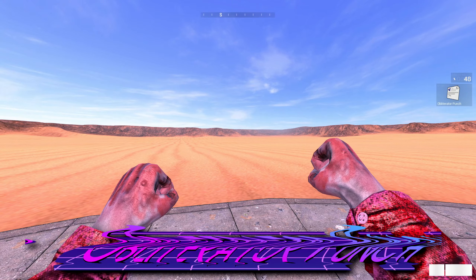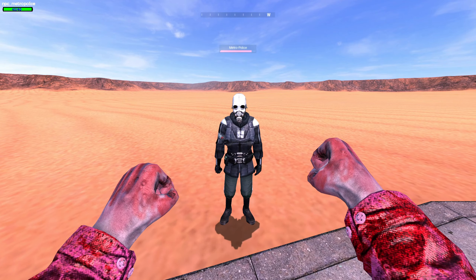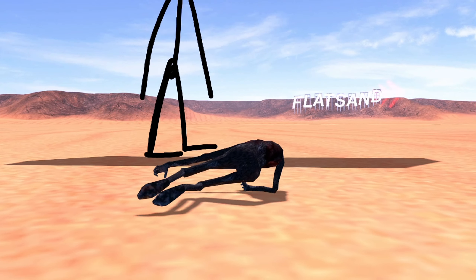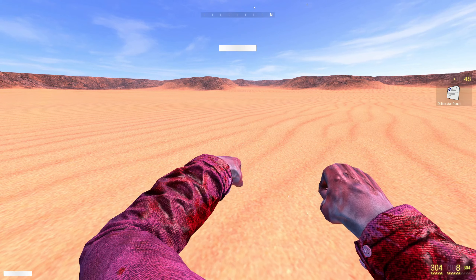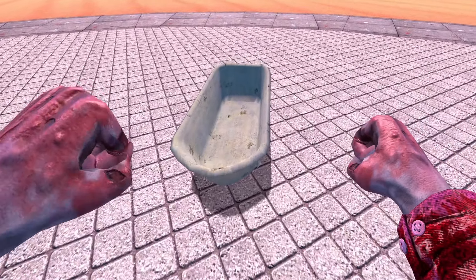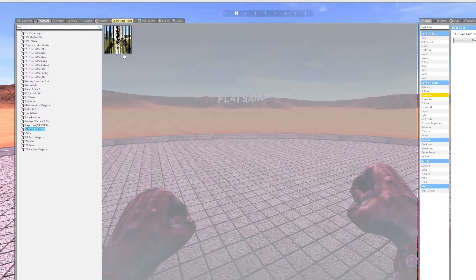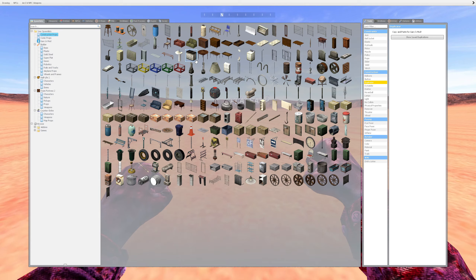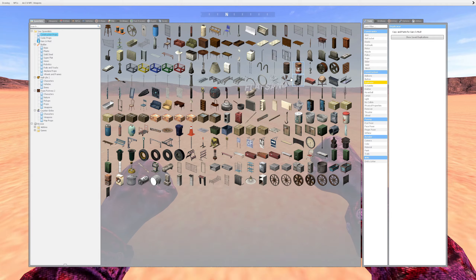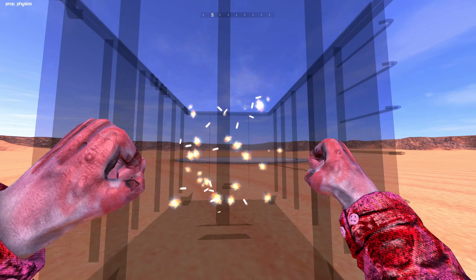You guys knew this one was coming: the Obliterator Punch. This add-on is so disgustingly strong. Combine — one punch. Strider — one punch. The Incredible Hulk — one punch. Not even the ruler from the Trolls pack can survive these fists. There is one issue: by hitting a few props, I found out this weapon just deletes whatever it hits, and even the icon is glitched. A weapon shouldn't really be destroying props, but suffice to say, this is still a weapon you need to check out if you want to test any NPC, because this thing pretty much deletes everything.